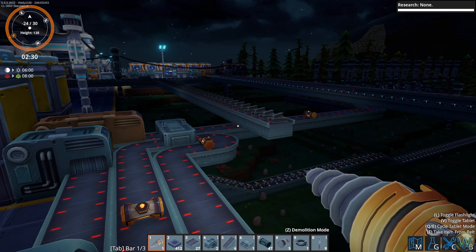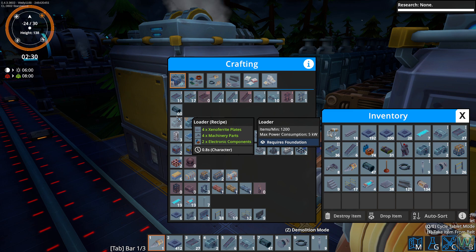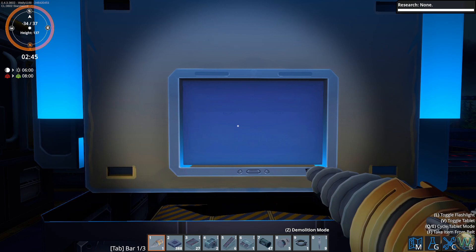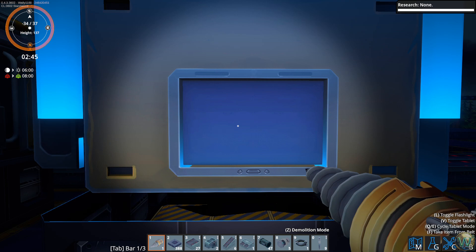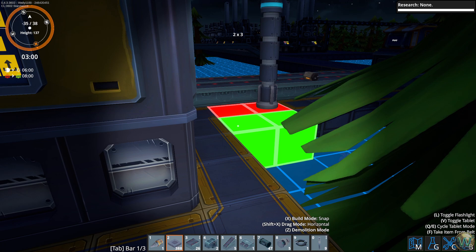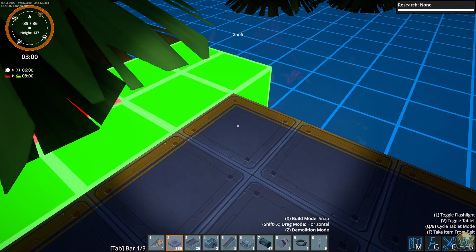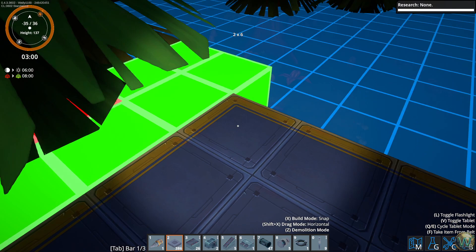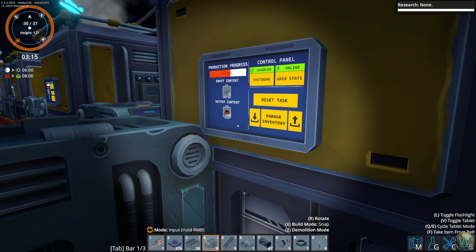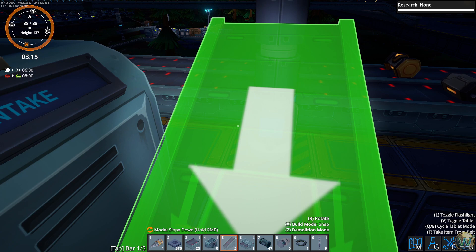We need to do one more assembler 2, which I did not make. We need to put it in here, which I did not plan for. And that's going to make the new fuel rod casings - they need the advanced machinery parts and the xenofarite steel beams. So they're going to come in here like before. Let's do two more here. This will be an input, this will be an input. You are just going to town, aren't you? This will be here.